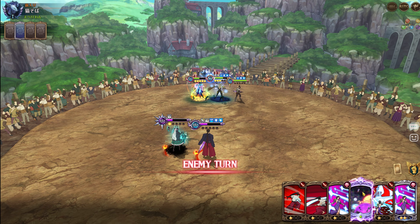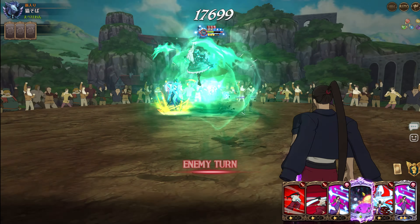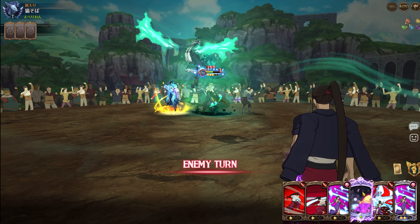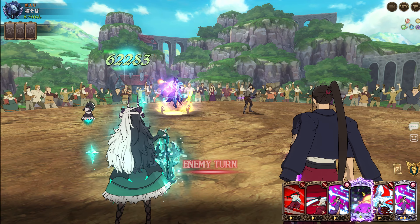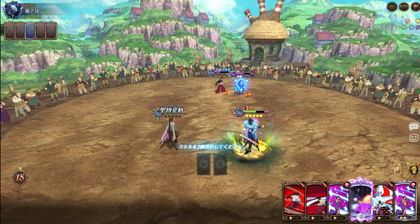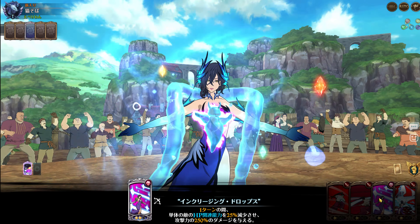Merlin isn't the best character so she could probably pop off on us, but hopefully we can tank most of these hits. She is Holy Relic, so the damage is going to be crazy. Hopefully my Merlin can kill by lowering her HP.